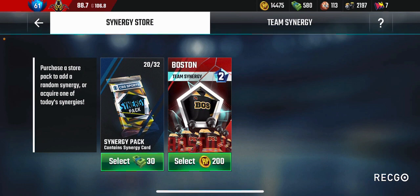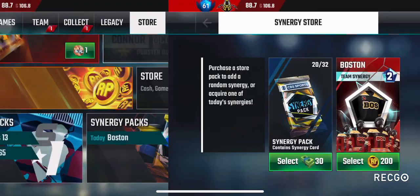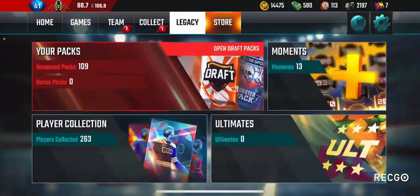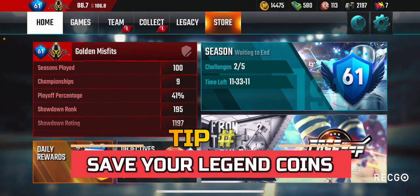You need to buy the cheapest synergies first. For example, I'm at synergy level 3 and once I get to level 4 the cost goes up. Buy the cheapest ones first, and only then open your synergy packs — otherwise you'll get the higher-cost ones. You need to buy 170 and then get the remaining 150 through pro games.